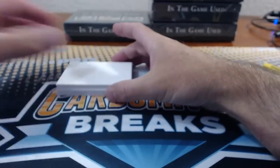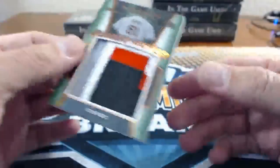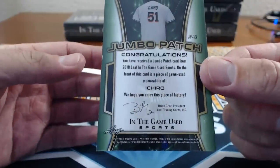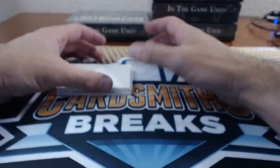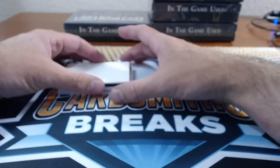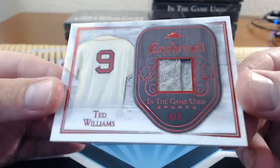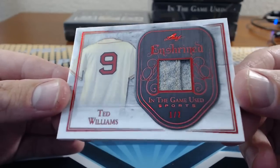Cornstalk, 23: Ichiro, 7 of 7, Jumbo Patch. That's really cool — that's Ichiro, game used. Cove made it in. Number 24 — I met Cove today at the show. Ted Williams, 1 of 2. Nice one, Cove. That's a sweet Ted Williams.